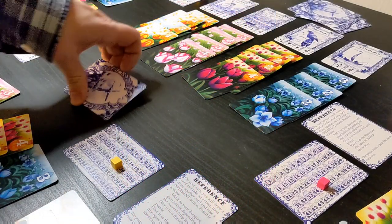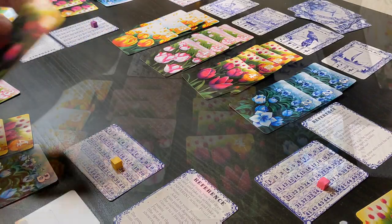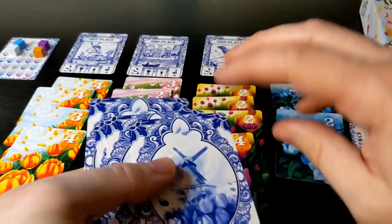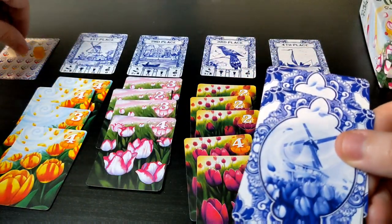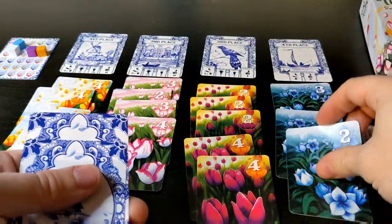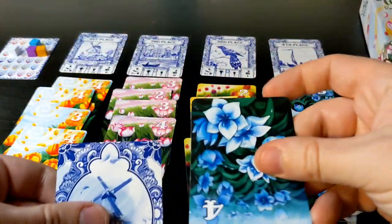The game ends when the tulip deck has been depleted and all players have had an equal number of turns. It's now time to reveal the secret festival deck. If there are more than five cards in the deck, shuffle it up and draw the first five cards to add them to the festival. If there are less than five cards, then add all of them to the festival, changing the rank of the tulips as you go.